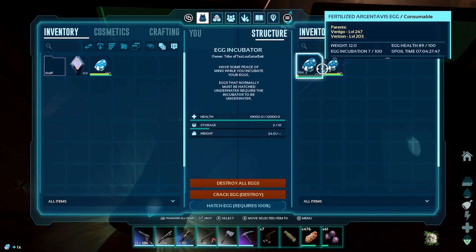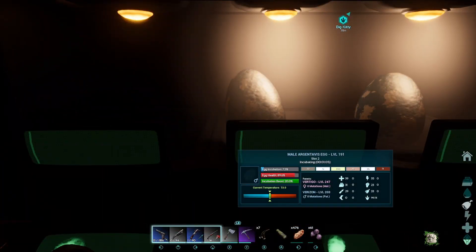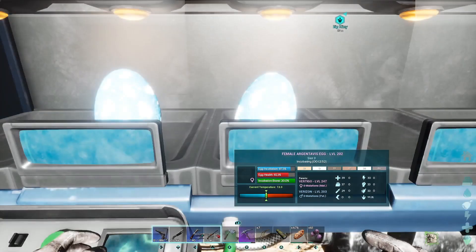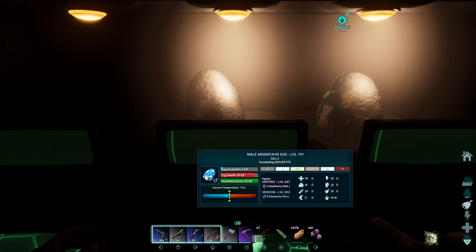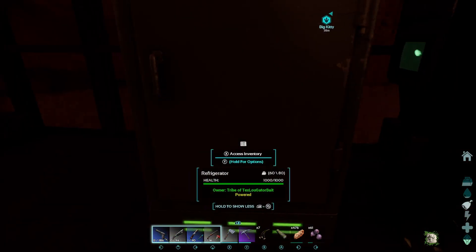I'll come back and look at this again because I think my eyes are crossed. Is that right — 30, 30? That's a male and a female. Make sure you've got a male and a female for sure.